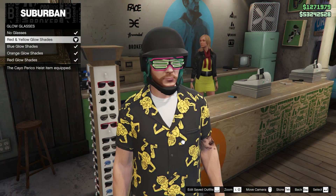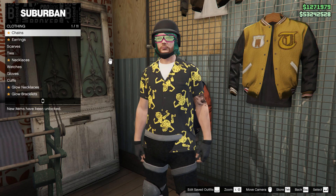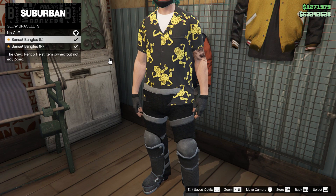If you go to the accessories section, you'll unlock the sunset bangles. You can equip two of them at the same time. This is under the glow bracelets category.